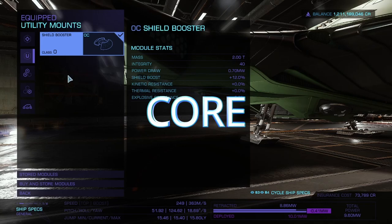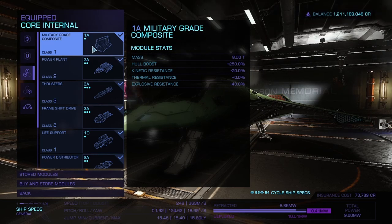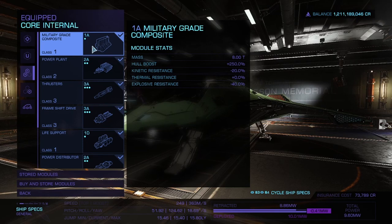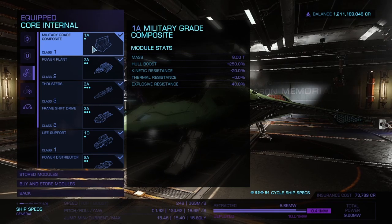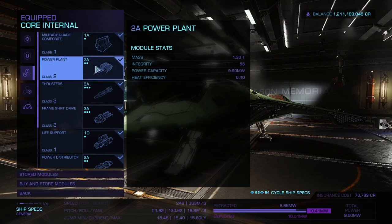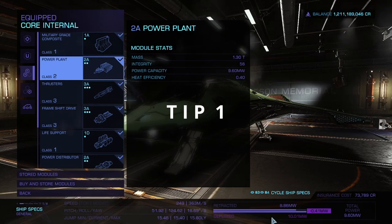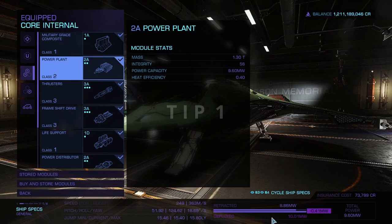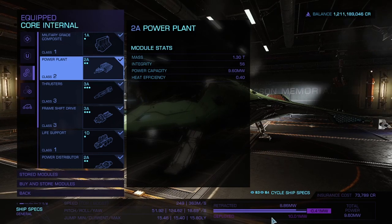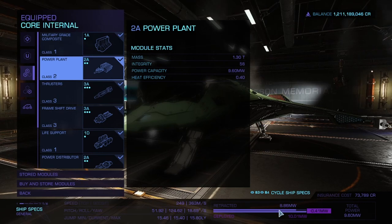Moving on to Core internals: I've gone with a 1A military grade composite just so you have a thicker hull. Having a shield booster helps, but a thicker hull helps even more. For the power plant I've gone with a 2A so we have all the power we need. As you can see at the bottom, when deployed it shows too much power — but there's a trick: just deactivate the cargo hatch and that gives you more than enough power for what you need.